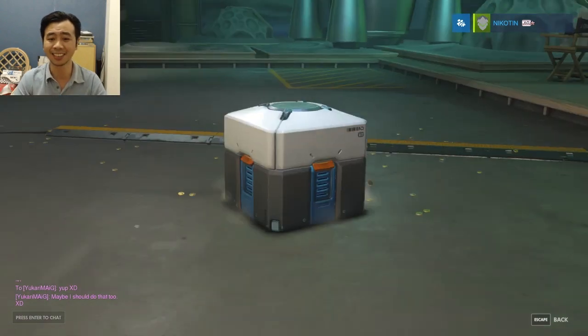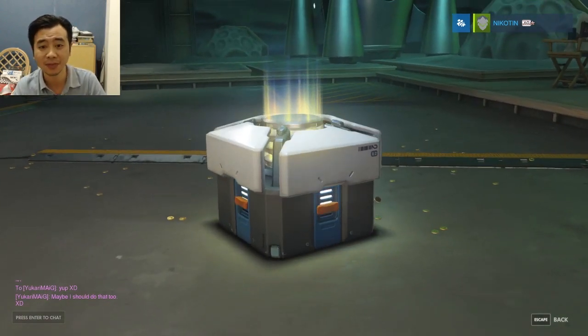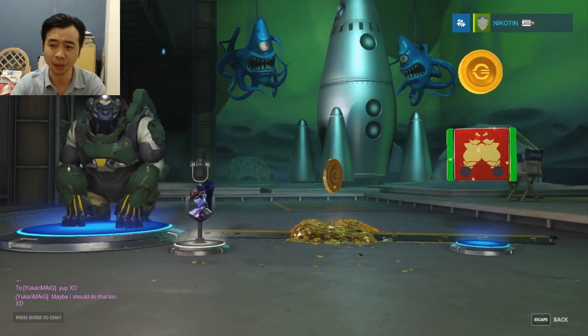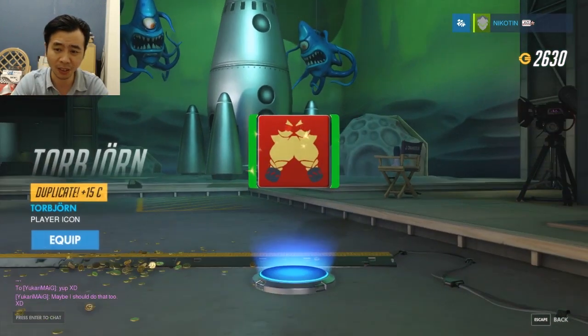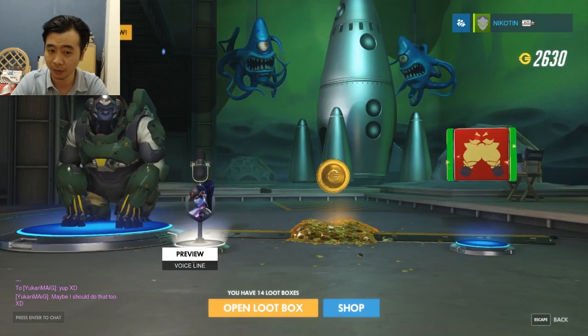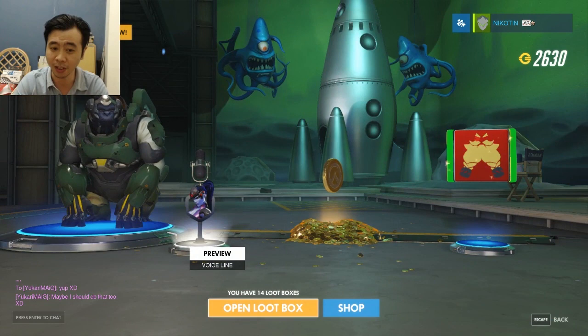26th — epic, another gold duplicate, another gold duplicate. 'Step into my palace,' said the spider to the fly — nope, not gonna use the other ones.